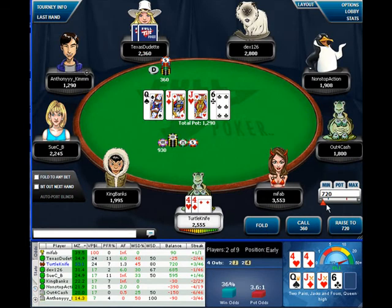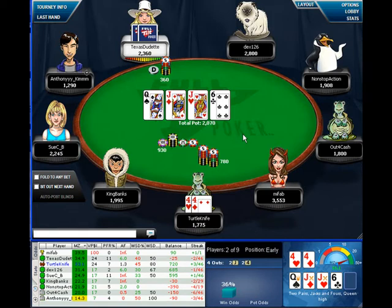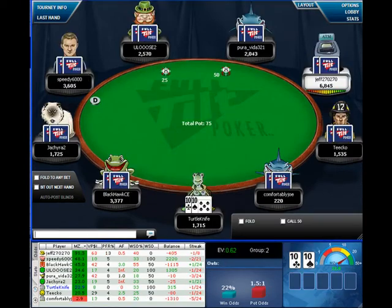He bets — it's a baby bet — so I'm going to re-raise him here, make it look like I was just setting him up, trying to get more chips out of him. With aggressive players, this type of play works. Even if I have to fold here, I'm still going to be green M-zone. It's a risky play, but I'm using profiling more than my hand. I actually like to show that to him because I wanted to show that I did have a read on him.